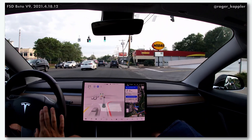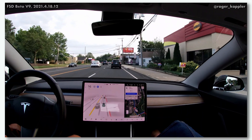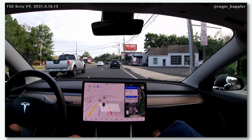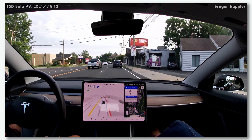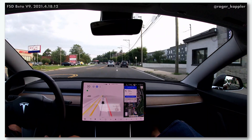Next we have to switch lanes. You'll see the car turns on the blinker, it's slowing down and waiting for the truck to pass, and as soon as the truck has passed we decide to move over. That was quite natural and nicely done.